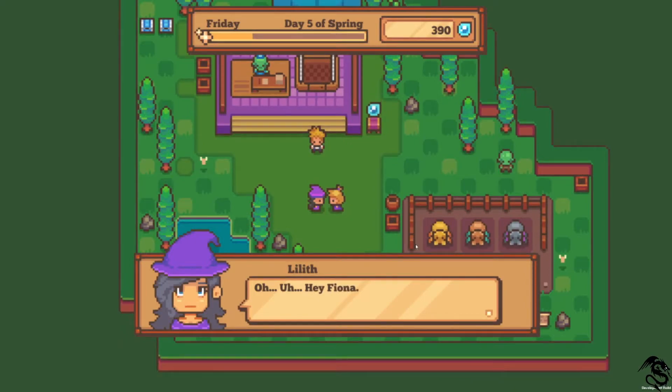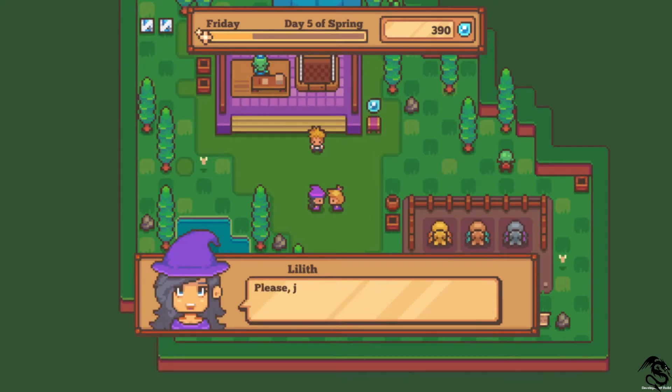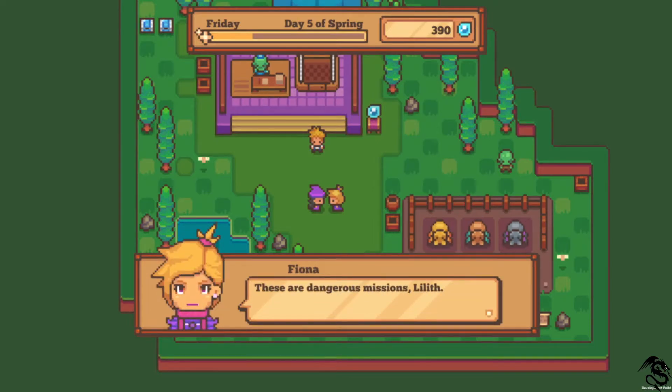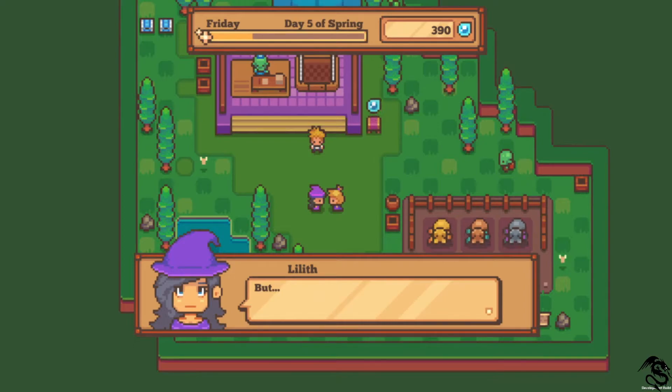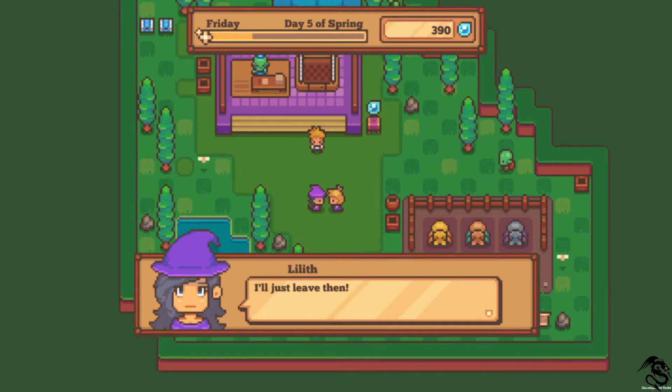Lillip. Hey Fiona. That was your last chance - you're off the squad. You nearly killed us all with your uncontrollable magic, and you almost zapped our worldly dogs. We could have been stranded. I'm really sorry about that Fiona - please just give me one more chance. It's always been my dream to be a lightning mage. These are dangerous missions, Lillip. It's up to the lightning mages to protect and preserve the endless forest. I'm sorry, but we can't afford to risk more than we already do. Magic is not for everyone.